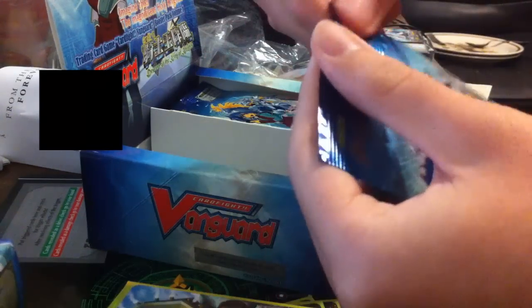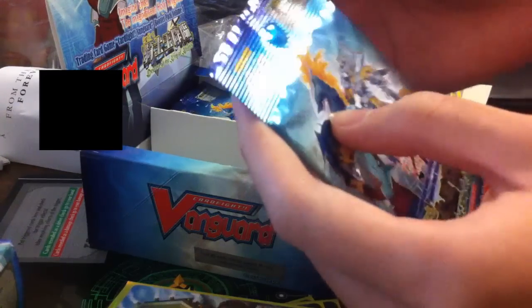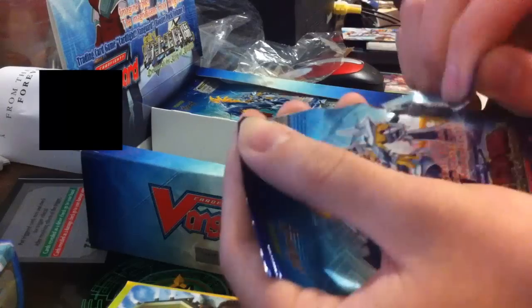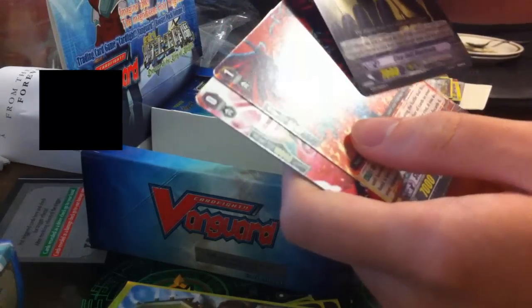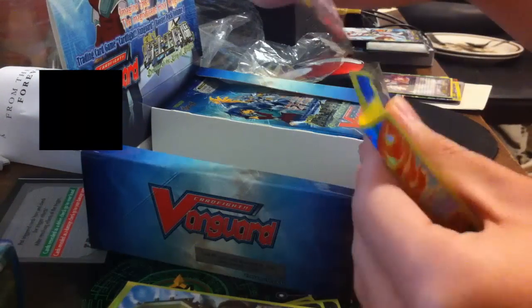Next pack — come on, open! This one just won't open for me for some reason. Next one — all right, nicely done! Clay Doll Mechanic, Clay Doll Mechanic, oh — Dreadmaster! This thing is crazy. Well, not now, but it's pretty good. It's one of the reasons why Nubatama is discontinued, but I really hope it gets continued someday. Mirage, Miracle Kid, and oh — Void Master! This thing is interesting. Another rare.